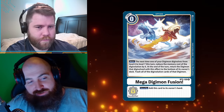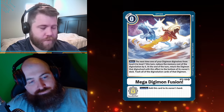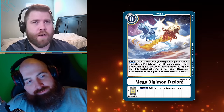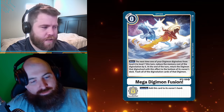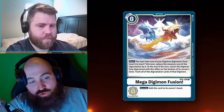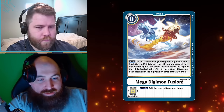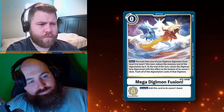It's kind of like a Rare Candy in Pokemon. At the end of the turn, return the Digimon that digivolved with this effect to the bottom of the owner's deck and trash all the digivolution cards of that Digimon. So it's like a one-shot Rare Candy — except Rare Candy keeps the Pokemon. The security effect says: add this card to its owner's hand. So instead of life points you have a security section — essentially a firewall of five cards.